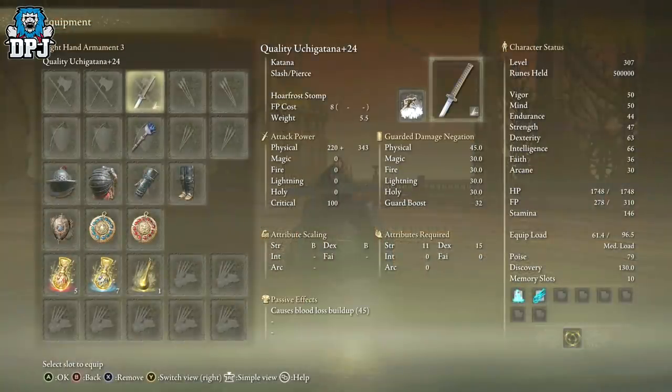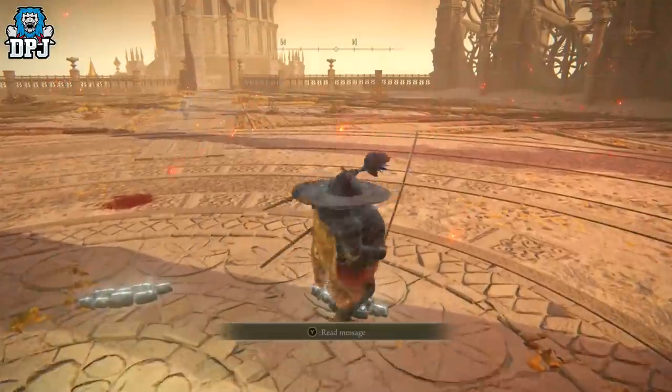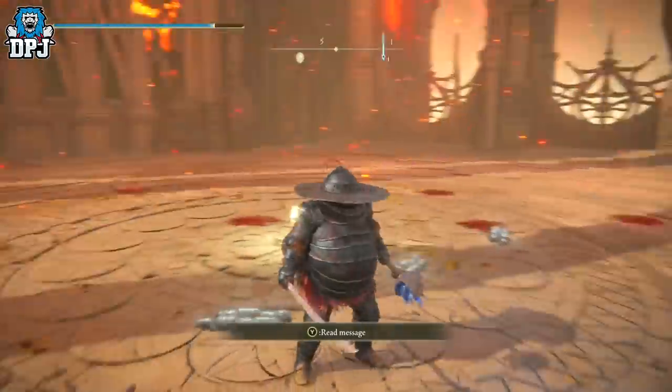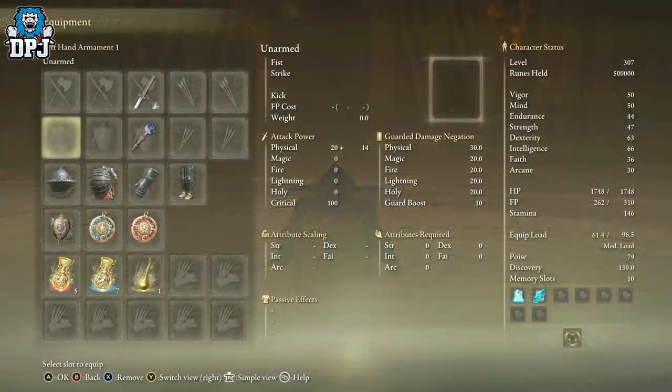For weapons, we need a high-level weapon that you can put an Ash of War on. It doesn't really matter what it is as long as it accepts an Ash of War. Think about your mimic as well, because your mimic will be getting hits on the boss in phase two — we don't actually bring out the mimic until phase two, it's not needed in phase one. The Ash of War we need is the Hoarfrost Stomp — this is insane against bosses, guide linked below.